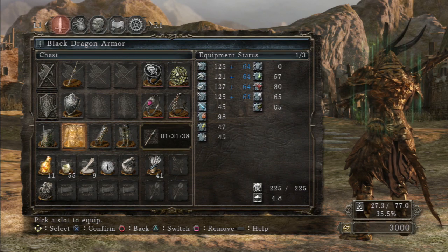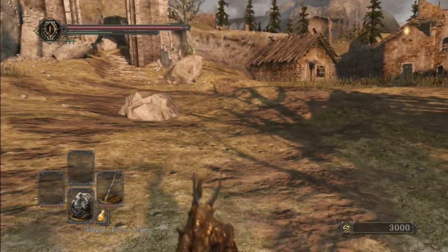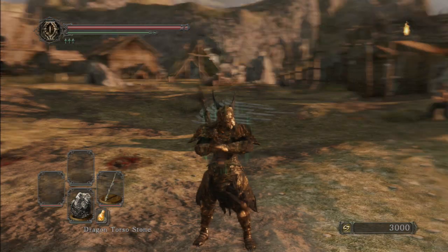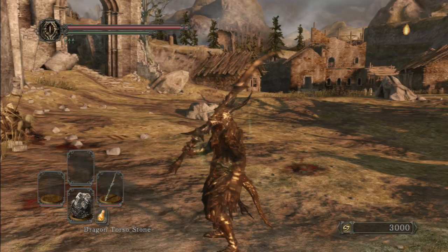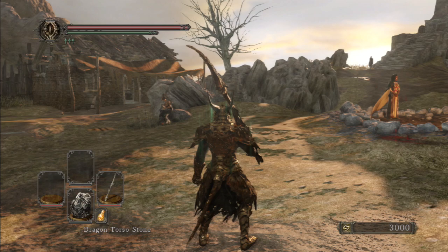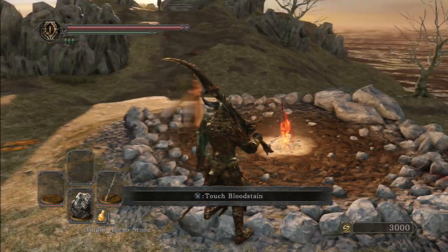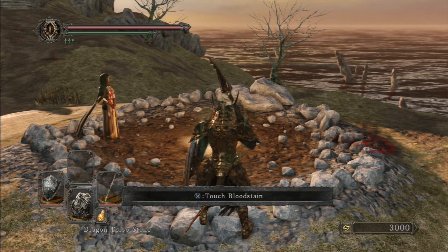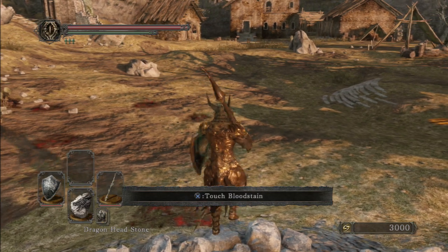You can see the black dragon helm, black dragon armor, black dragon gauntlets, and black dragon leggings. They're really lightweight so you can do nice rolls. I prefer to go one-handed with a shield. There is a black dragon shield which is really nice, but you have to farm black dragon knights in the dragon shrine, and it hasn't been going well.